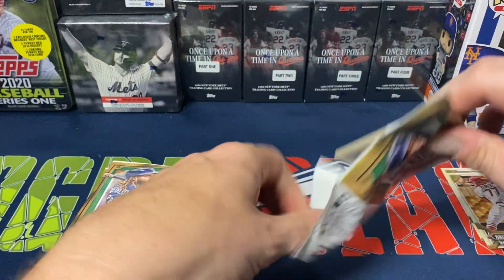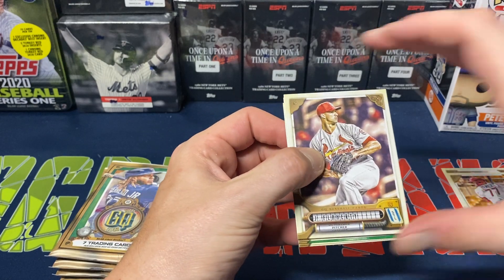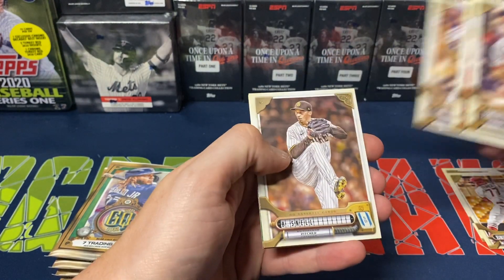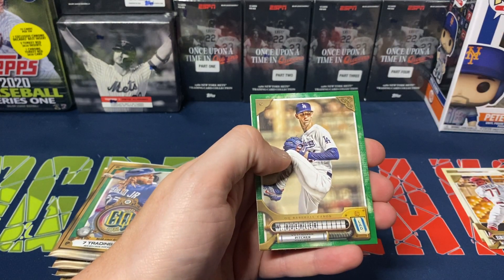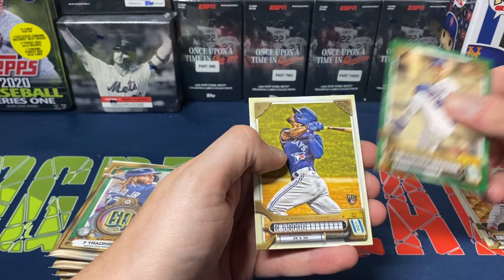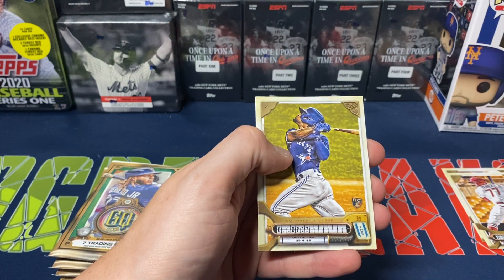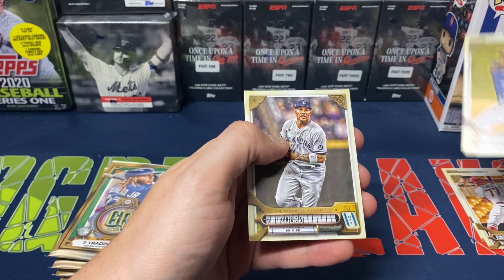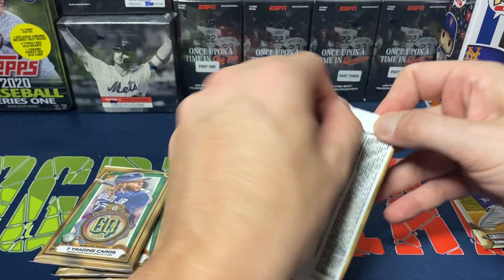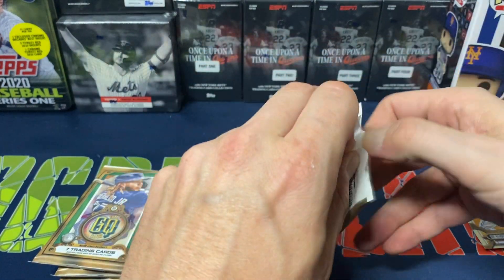Let's see what we got in the next pack. We got Jack Flaherty, Zach Wheeler, Mookie Betts, Blake Snell. Green — Walker Buehler. So we're having a little bit of a Dodgers theme here with the greens so far. Otto Lopez and Gleyber Torres. None of the cards look like any variations so far.